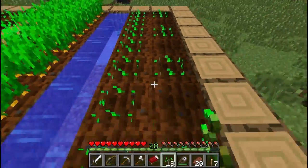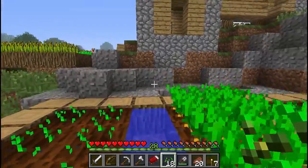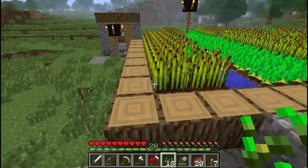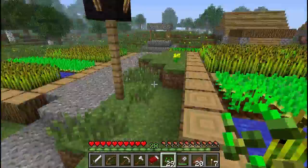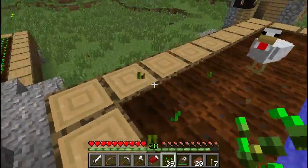They probably will in a future update know the difference between their own wheat and they may take a disliking to you. And that is something else we need to talk about — villagers do have feelings. I was just worried because I didn't see any over this part of town, but villagers do have feelings.